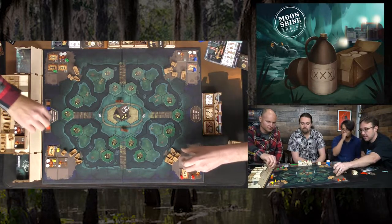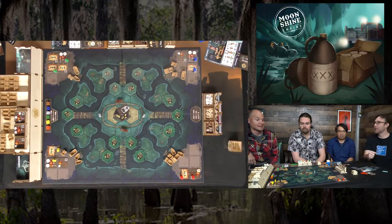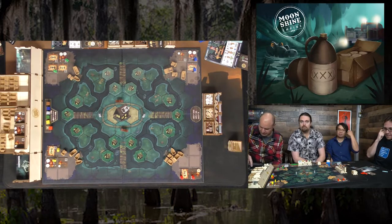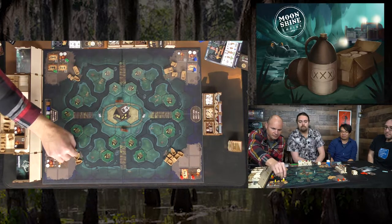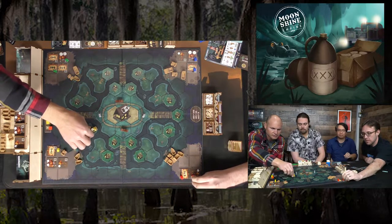Movement phase begins. Red decides not to move, sticking with their armada. Yellow gets some shine moving — their gal wants a jug of Single X — and moves their shiner toward delivery, counting out one, two spaces.